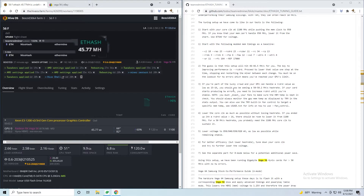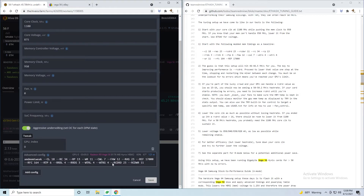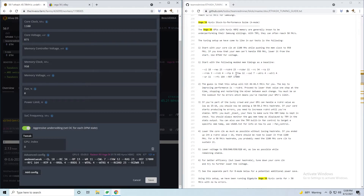After getting around 45 mega hashes, you want to follow step 3 in the AMD MEMtweak section. Follow the step to determine the RCDRD value — on this card it's stable at 15.